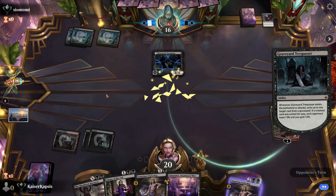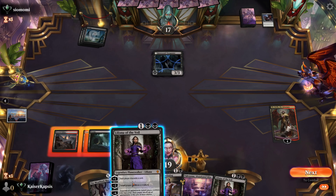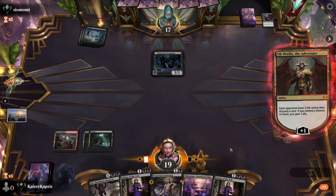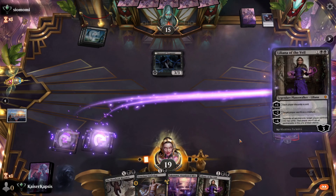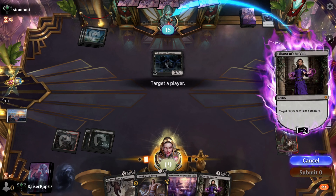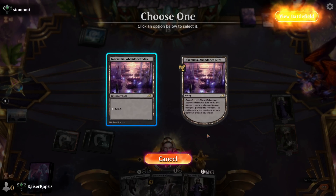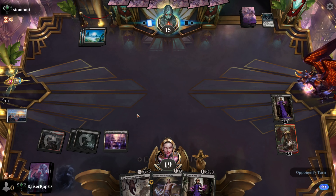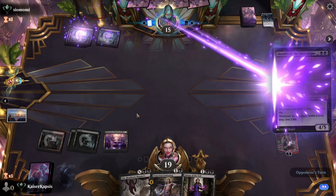My opponent didn't discard a card. There's the Trespasser. The Underdog is exiled. There's Liliana. Let's see if my opponent will discard a card. Let's put Liliana of the Veil in play and make my opponent sacrifice a creature. Only one creature in play — therefore, the Trespasser is gone. Let's put a Fortified Land in play. Liliana of the Veil and Ob Nixilis together.